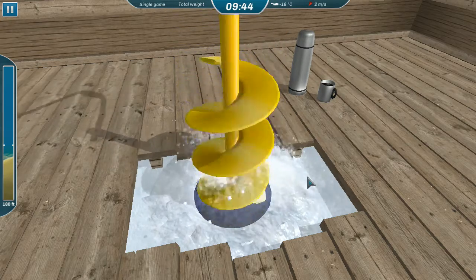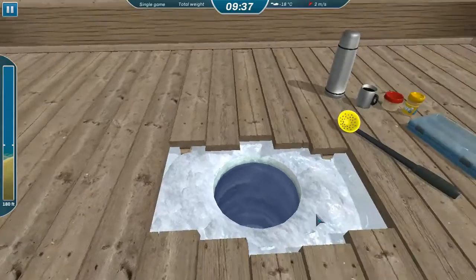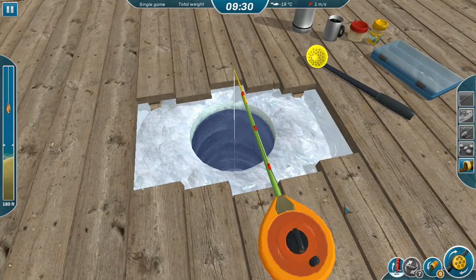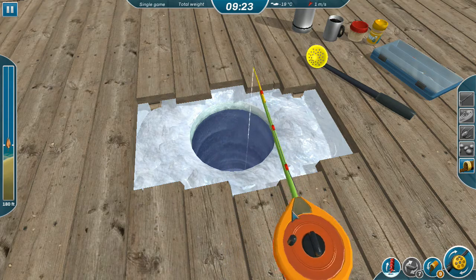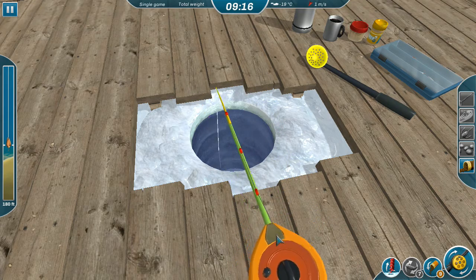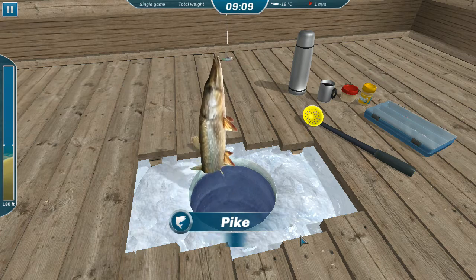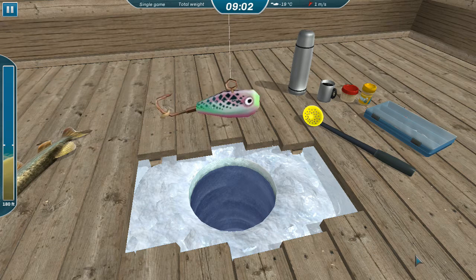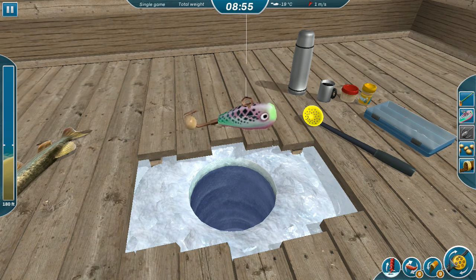We're going to see if we can get some bluegill. I'd like to catch at least one black crappie and one bluegill just to get a look at the new models. Let's dump her on down — nice shallow sandy bottom, there's no reason at all why we shouldn't be picking up bluegill and black crappie. There's a good fish — and it's a pike! Not going to complain, that'll help us toward winning the contest.